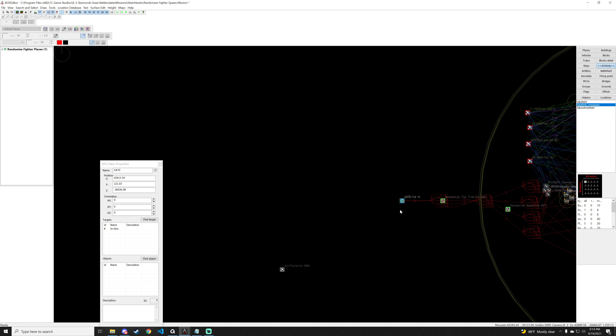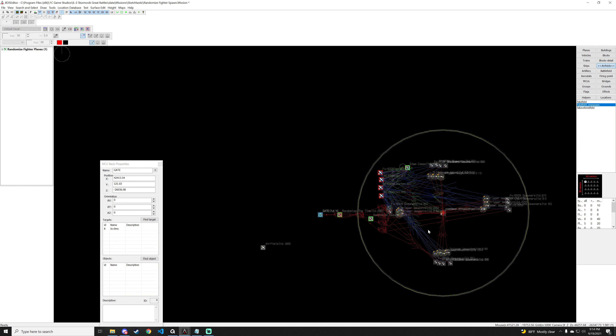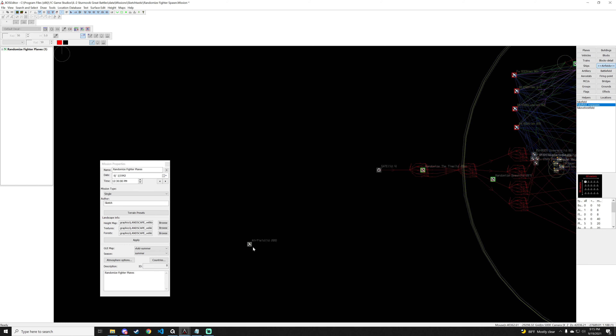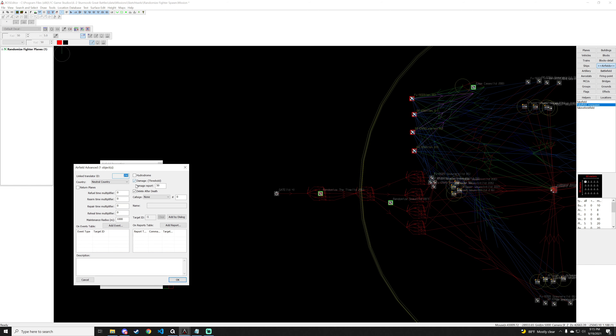Now we're going to talk about how to activate this gate so that all the logic we created in the last two videos will actually fire off. We started with a dogfight practice area, so we're going to take an airfield — from the airfields airfield respawner — and make it a linked entity. Maybe this is where players spawn in; we'll call it 'air spawn.'